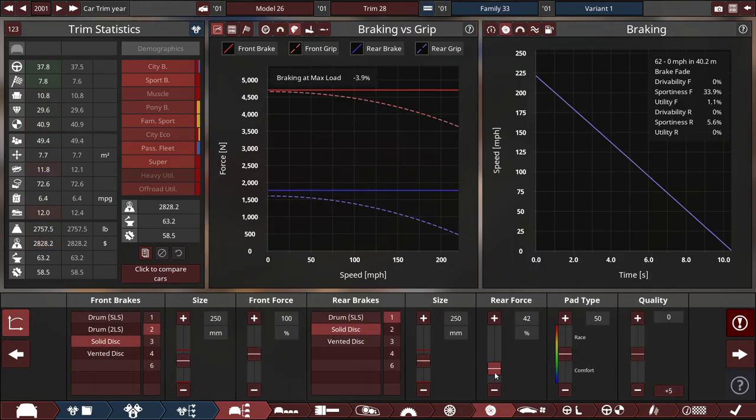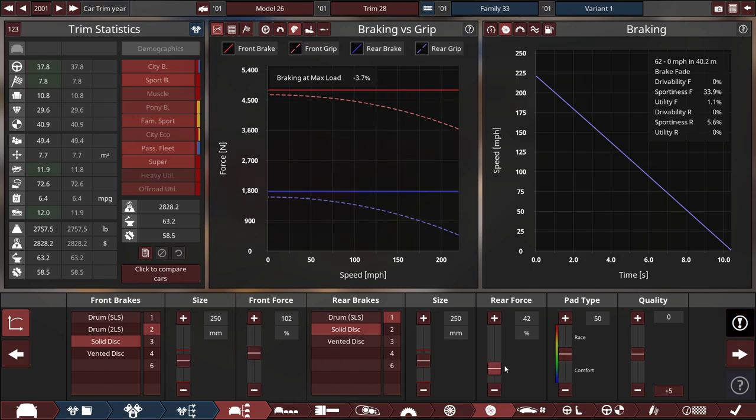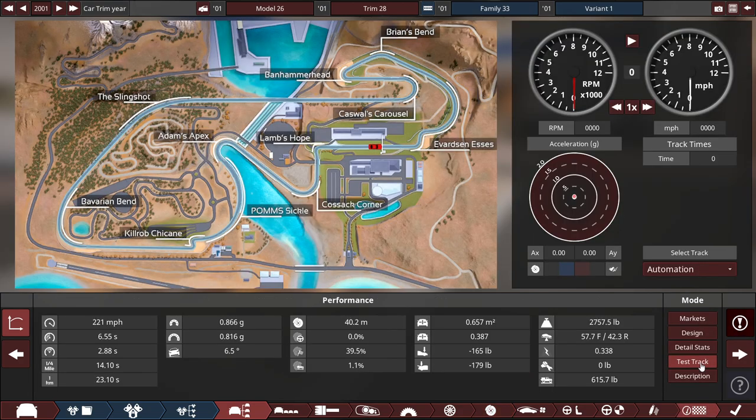The brakes suffer from severe brake fade, and the rear brake force is a bit high. Let's do 102 front and 42 in the back. There we go. Apparently this car's top speed is rated at 221 miles per hour with a 0-60 of 6.55 seconds. Oh my god. We're not going to put a wing or any lip or anything like that — this is a 100% bare-bones stock budget car.